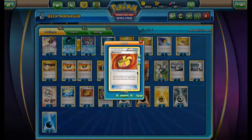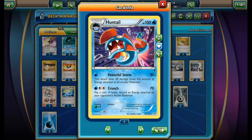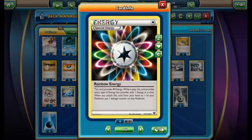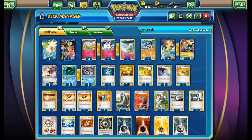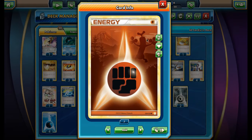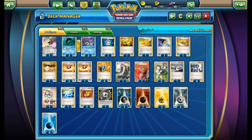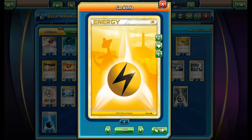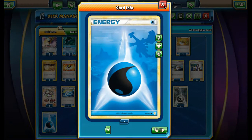We have one Manectric Spirit Link for Mega Manectric and two Muscle Bands. For energy: one Rainbow Energy since Huntail's attack multiplies by the number of energies in play — Rainbow also counts for Huntail's attack and covers different types. Two Dark Energy for Aegislash, one Fighting Energy for Regirock since we won't be using it in many situations, three Lightning for Manectric, two Metal for Aegislash, and four Water energies for Huntail.